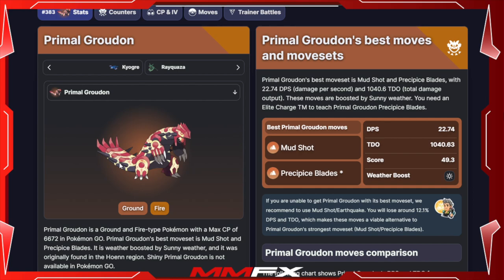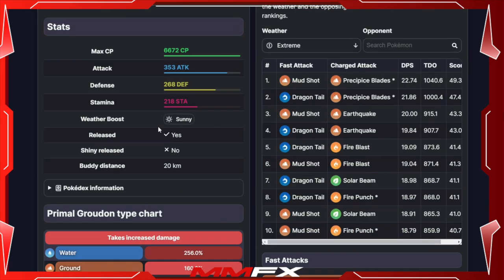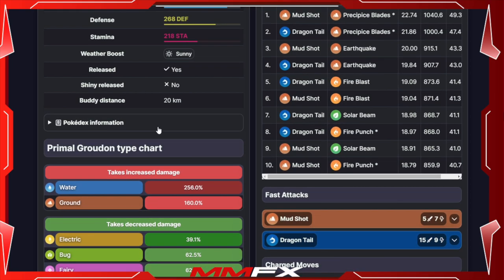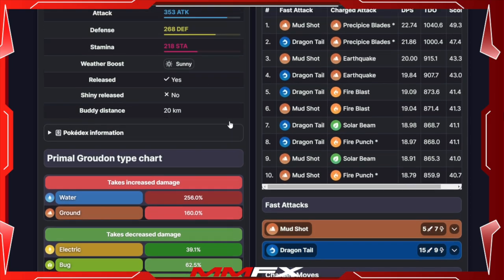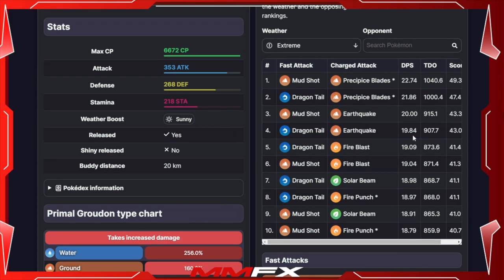Primal Groudon is a Ground and Fire type Pokémon. Unfortunately, Precipice Blades is not available when you try to catch one, so you are looking at a different moveset. If we remove Precipice Blades, you're looking at Mud Shot and Earthquake as the best moveset you can get at the moment, unless you Elite TM Precipice Blades. But I would wait, because Shadow Groudon is coming out soon and you could use it on there.